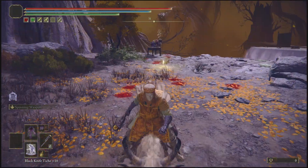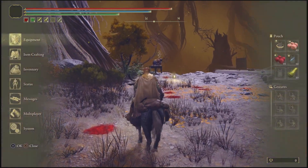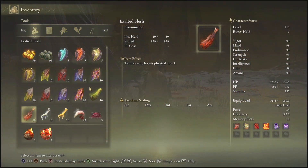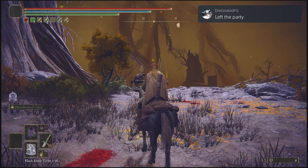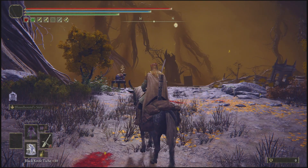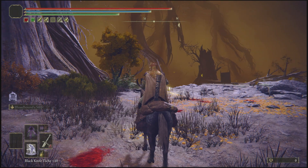Once you get to this site of grace, make sure you have obtained it. Then move back a little bit, go into your inventory, and pop a gold fowl foot pickle. Also, once you've used the gold fowl foot pickle, make sure that you are holding a melee weapon while you are on Torrent.